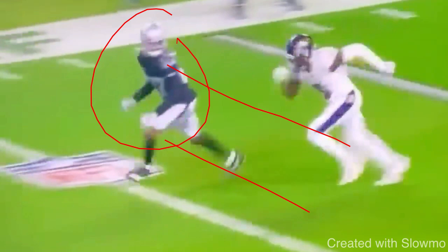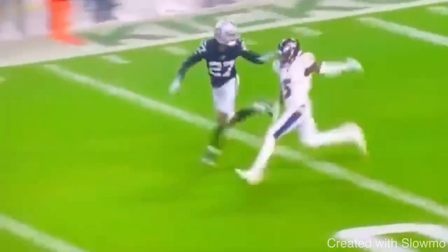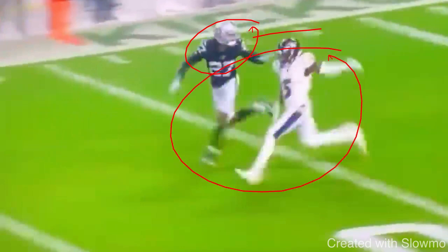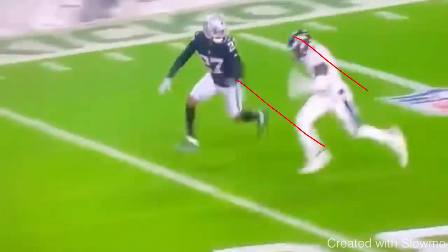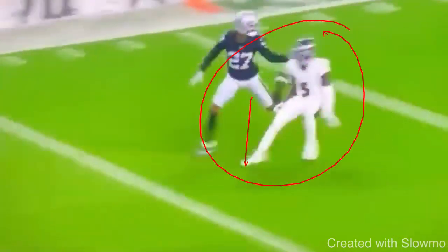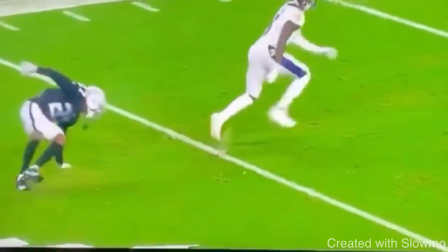As a wide receiver in zone, it's not necessarily the same man coverage principles. However, we want to make sure we don't give the DB any opportunity to make a play on the ball. When Hollywood Brown goes to make this break, he has great pad level and he's in stride — but right before he drops into the break, you see how he starts to raise up, his chest raises, his arm flies out, and he kind of reaches for the break. He's a very talented receiver and a great athlete with a lot of success, but this detail — if the DB doesn't have his eyes in the backfield — lets him know a break is coming. That's going to slow your separation down.